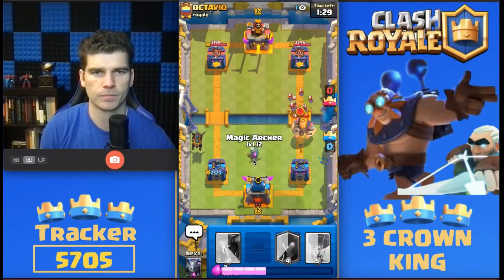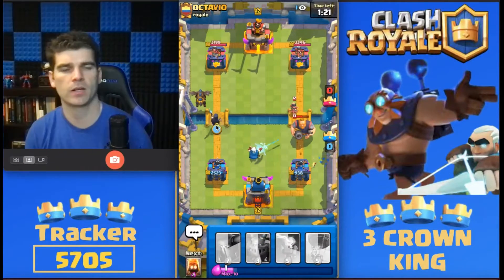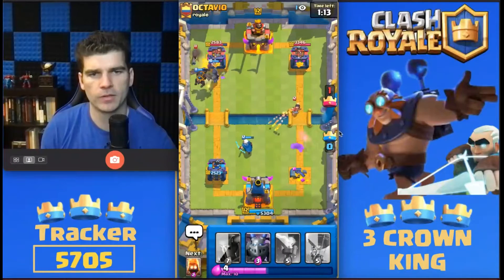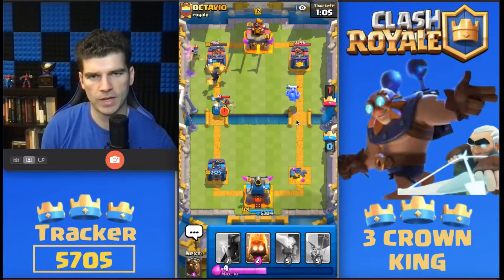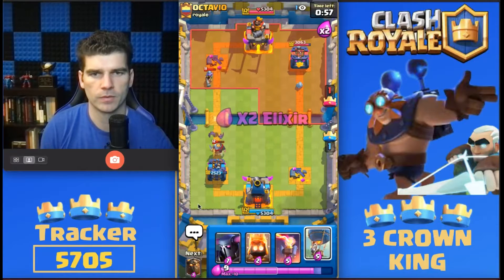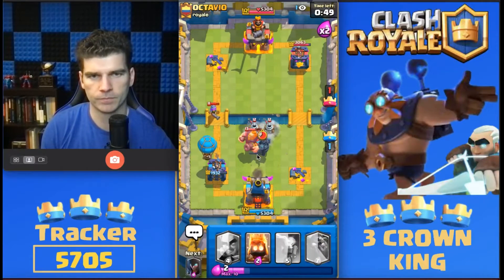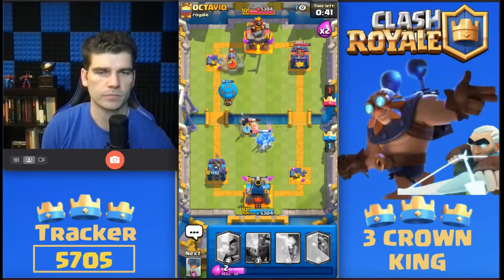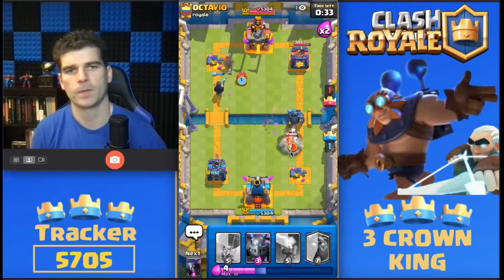That's interesting. Going to magic archer — see if we can get those things down. We're going to take a good amount of damage over on the left. Magic archer should be able to take... no, he doesn't activate on the princess. Tower for tower. And the flying is going to do some work there. Going to start a balloon way in the back. Pekka on the Royal Giant. It's going to be a good matchup.